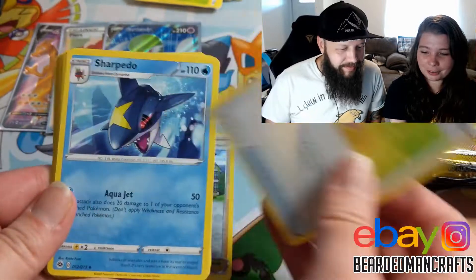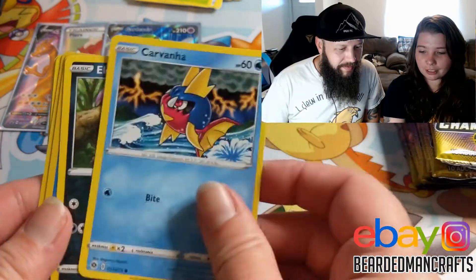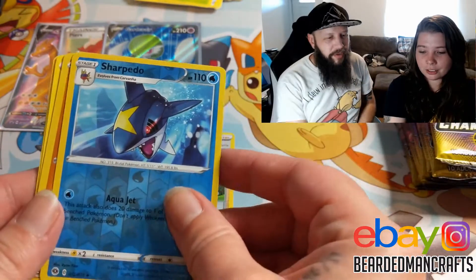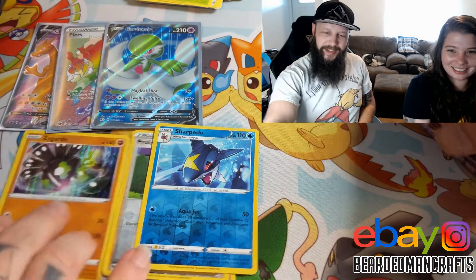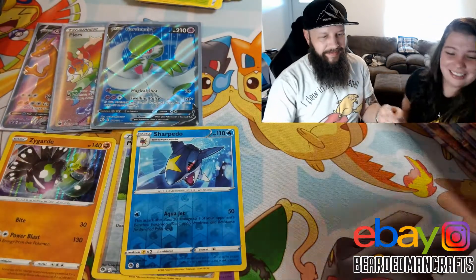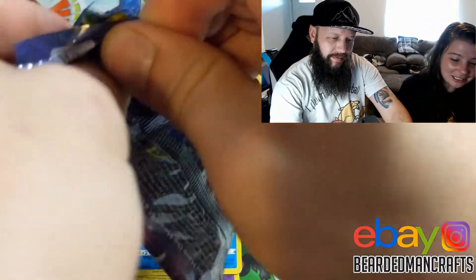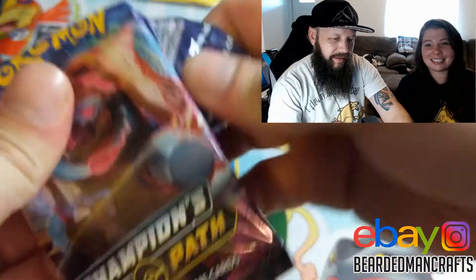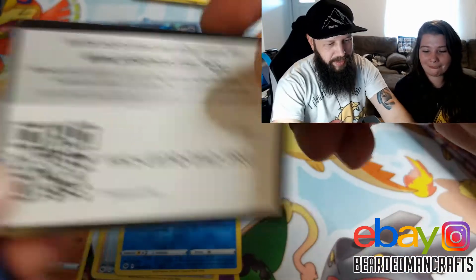Rotom, Hyper, Sharpedo, Rockruff, Potion, Pokeball, Carvana, Ekum, Snake, Backwards Sharpedo, Reverse, and Zygarde. This is what I thought you were going to get — a Zygarde. You always get a Zygarde. I'm glad you got something new earlier though. That's exciting — super awesome.